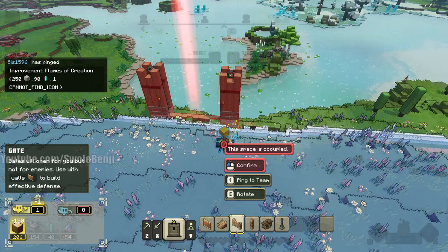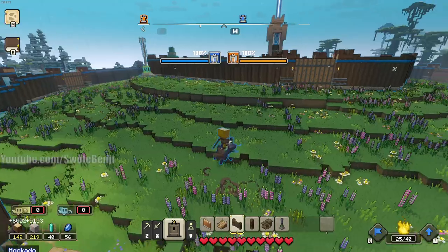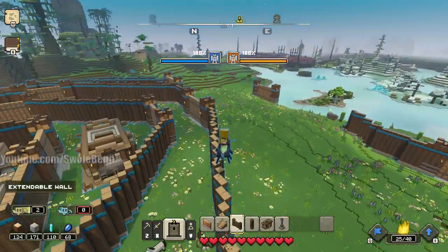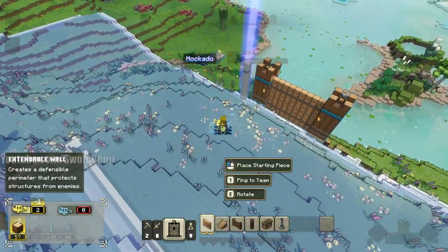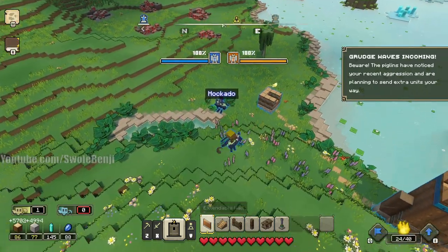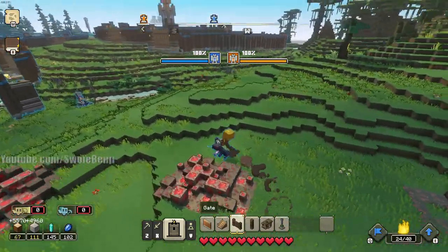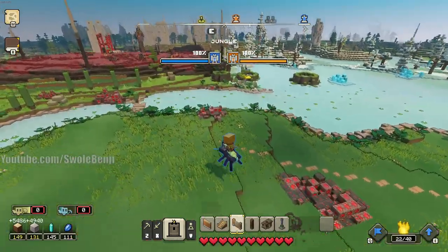We're just gonna honeycomb the entire map, that's my goal. Obviously you can't honeycomb near the piglin bases because they'll start nuking it with their artillery and siege weaponry. Why was lapis flag the first upgrade this guy got? He can always sell it later, maybe he's in a Discord call with some friends. I'm just a solo queue, I don't know what I'm doing.